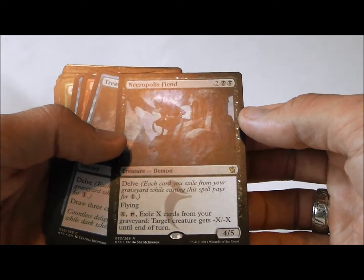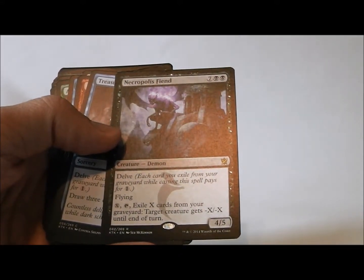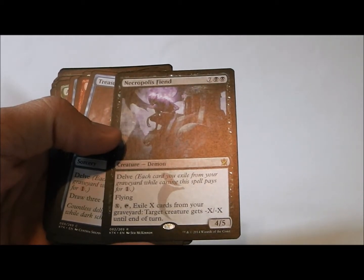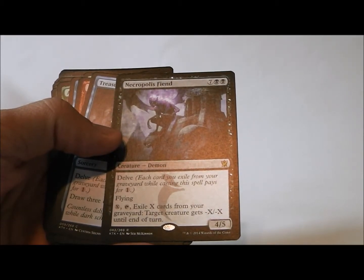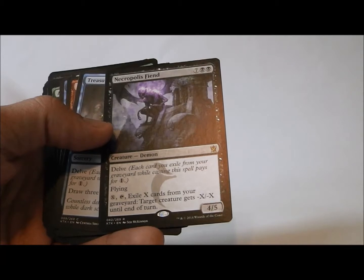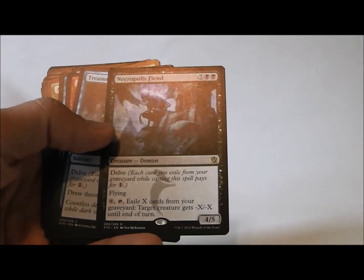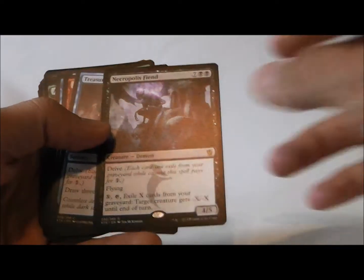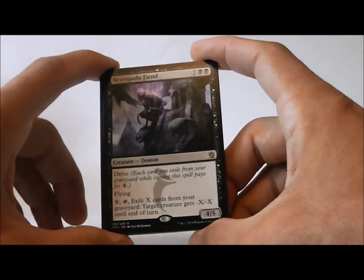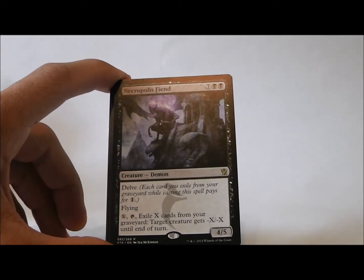So, do we take Necropolis Fiend? How quickly can you get this guy out, really? Getting him down on turn four or five would be nice — getting a 4/5 flyer on turn five is good. But to get him down on turn five, you're going to need four cards in your graveyard. You'll definitely want ways to fill up your graveyard, like Scout the Borders and other cards like that. Sultai is a very good deck if you build it right, and this could be a nice key component. So I think I will take Necropolis Fiend from this pack, and my goal is to definitely back him up and go Sultai. We'll see what the other packs give us, but I'm kind of hoping for a lot of fill-the-graveyard cards.